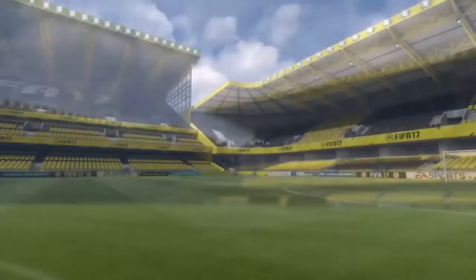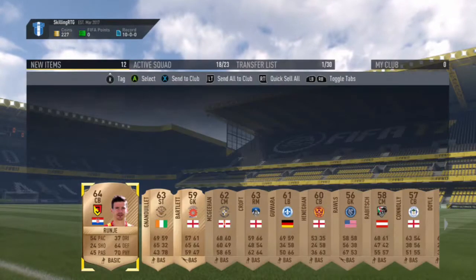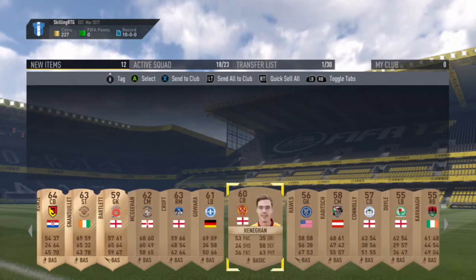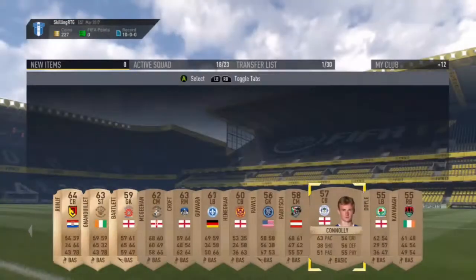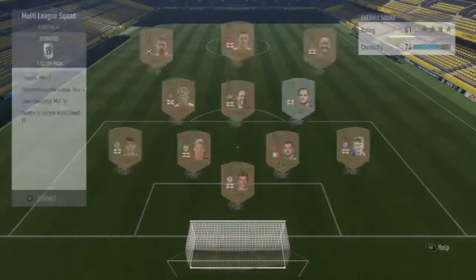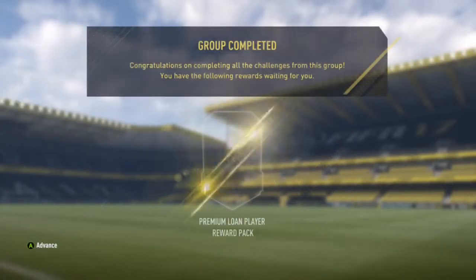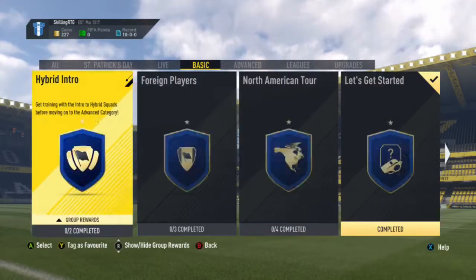Starting off, we go and submit those players and get a bronze pack — I think it was actually an all-players bronze pack. We get a bronze centre back and a lot of English players that are very helpful for the next SBC. After completing that one, we go and complete the 3rd and final one — the multi-league one. As you can see all the players are untradable, and for this one we get a silver pack and a premium loan players pack.